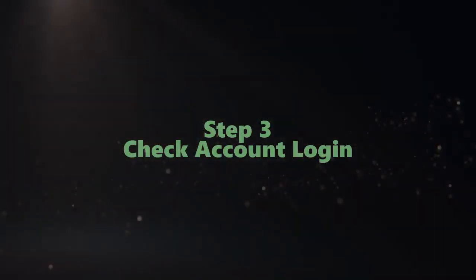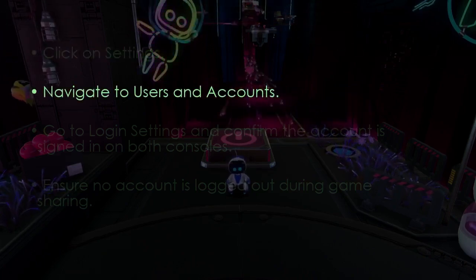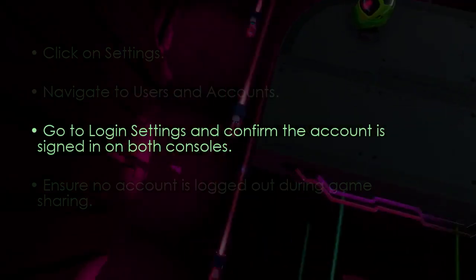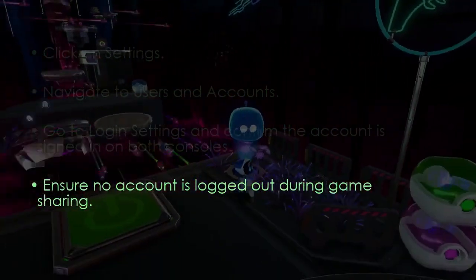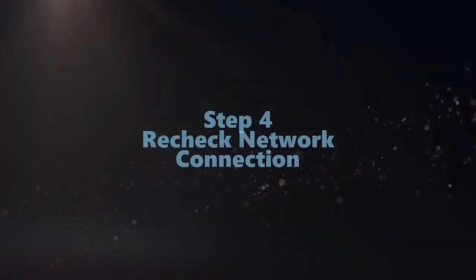Next, check account login. Go to Settings, select Users and Accounts, open Login Settings, and confirm the account is signed in on both consoles. Then ensure no account is logged out during game sharing.